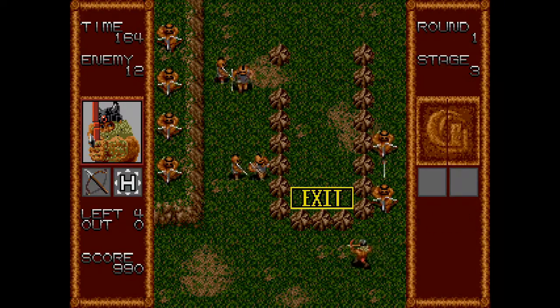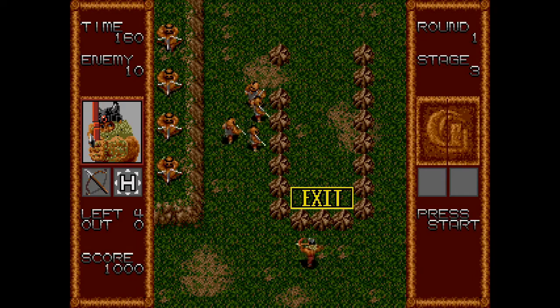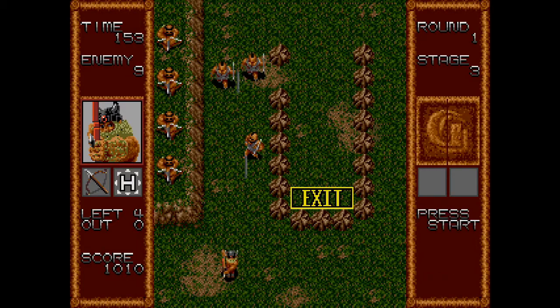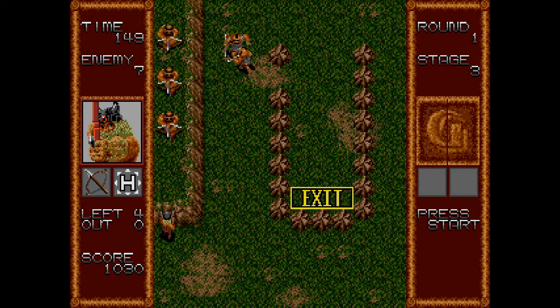The next character is Verbal — the name doesn't make much sense, admittedly. Unlike the arcade version where you couldn't pause, the Genesis port lets you pause, which helps with planning. Much like Athra, Verbal can fire arrows at enemies, but his arrows have a much longer range than Athra's. Being able to pause is a meaningful advantage over the original arcade experience.